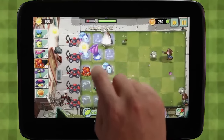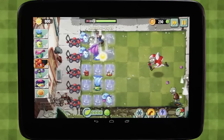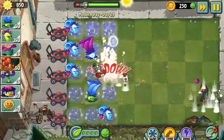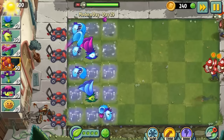I want to protect my Dusk Lobber, so I'm going to trade her with the Escape Route. And just in time, on comes the All-Star Zombie. That Escape Route is going to turn into an explosive plant — we've got three that can randomly pop up and take out that All-Star Zombie with no problem.